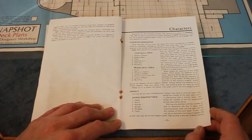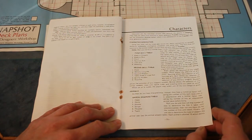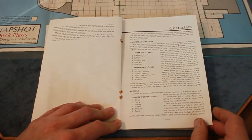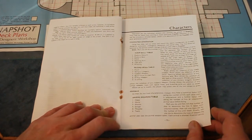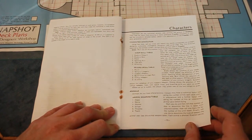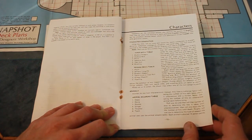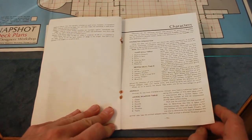Animals do not have characteristics. Instead, they have a numerical factor indicating the number of hits each takes until unconscious, and a further factor indicating the number of hits an unconscious animal takes before dying. Roll one die and then roll that number of dice to determine the hits it takes until unconscious. Then roll one more die for the number of hits until death. Finally, roll one die to determine the type of weapon the animal uses. With the animal weapons table, each animal is allotted 15 action points.